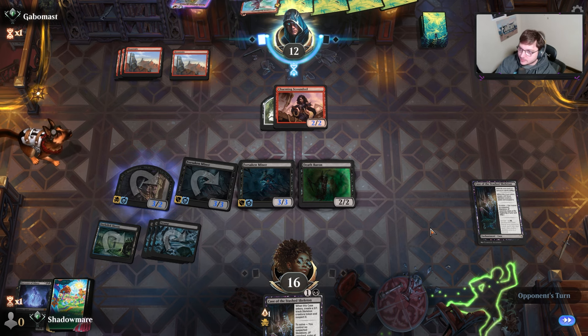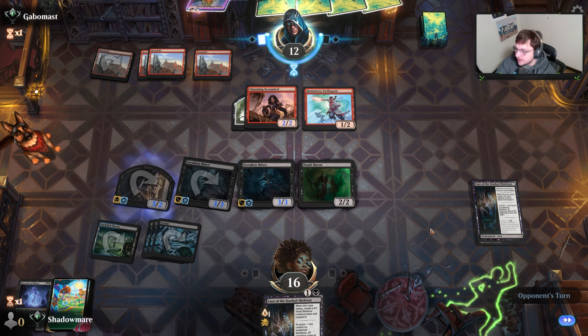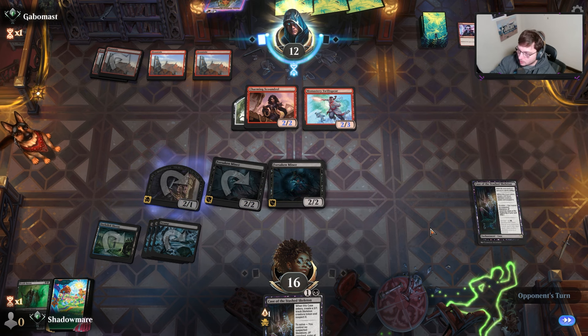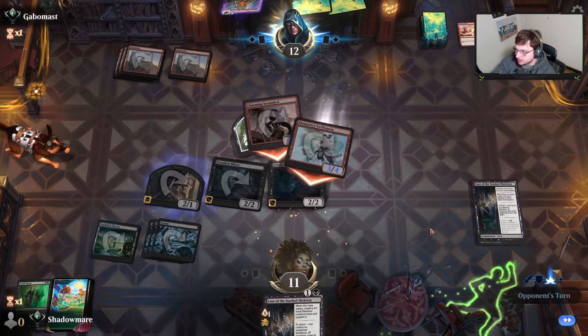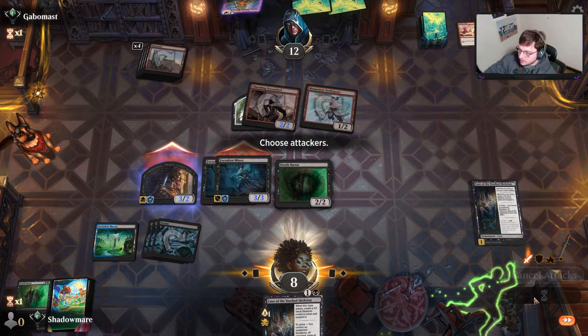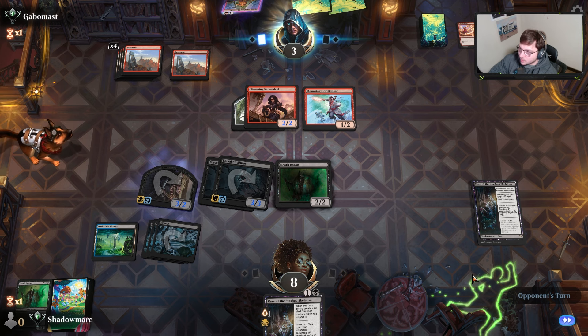Our opponent played a Squee, which I haven't seen in a very long time. Forsaken Miner can't block, Death Baron can. It's possible I'm dead here, but I don't think so. They shocked that — totally makes sense. Crunches my board by three. Double attack, still can't block. There's nothing I could do here. They're thinking about doing damage to something but choose not to. We're in there — down three you go. The Death Baron: if they did not remove it, we would have had lethal. Fifth land seems pretty good.